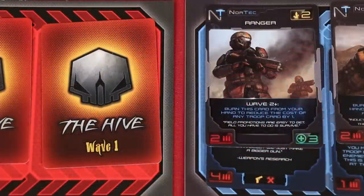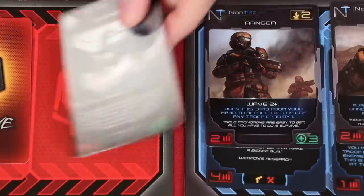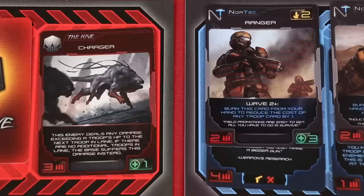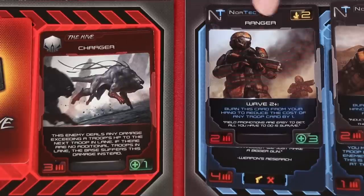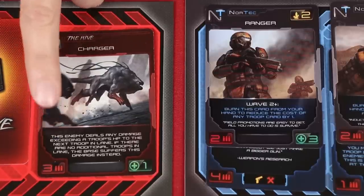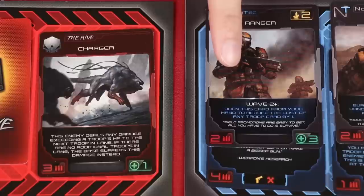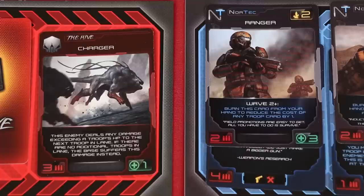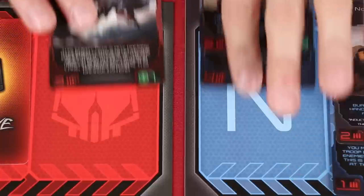Now it's time to resolve the enemies in my lane. Look at this Ranger loaded up with a Rocket Launcher — going to handle anything in our path. The first enemy is a Charger. This enemy says if it does damage exceeding the target troop's health, that extra damage carries over to your base. My Ranger has enough health to block all the damage, so nothing goes to the base — but the Charger's three damage will kill the Ranger. With the Rocket Launcher doing six damage, I also defeat the Charger. Both removed.